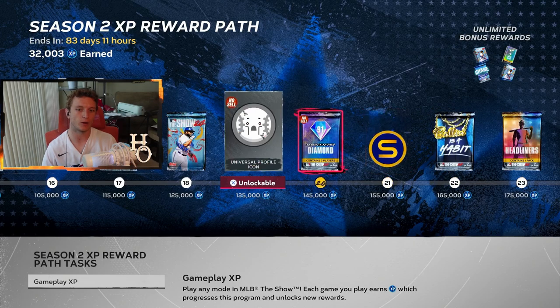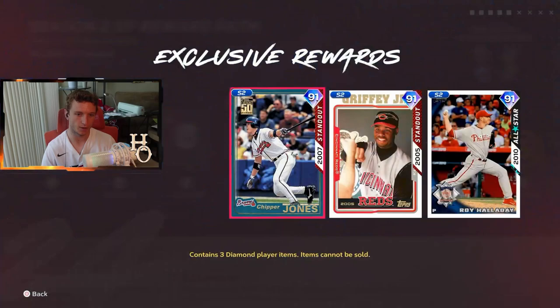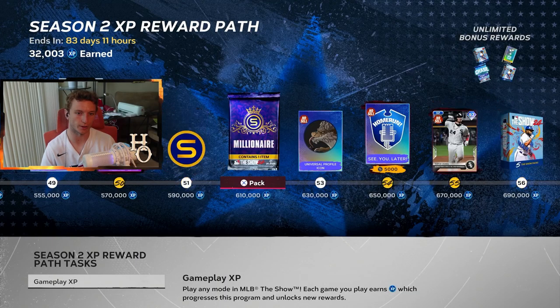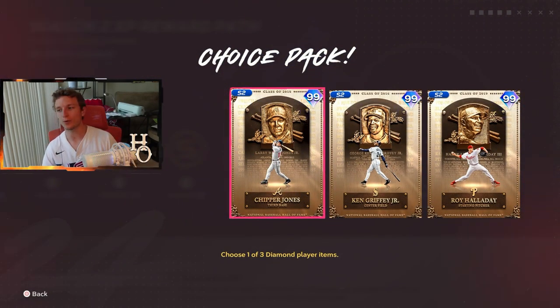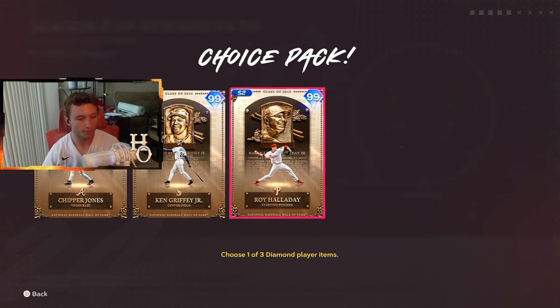The next wild card spot is at 145,000 XP, and there's a 91 overall along the way. You also get lesser versions of boss packs along the way. This might be one of the most stacked three-player boss packs I've ever seen in MLB The Show history — Hall of Fame Chipper Jones, Hall of Fame Ken Griffey Jr., and Hall of Fame Roy Halladay.